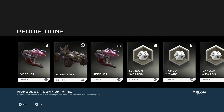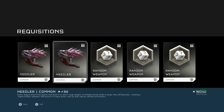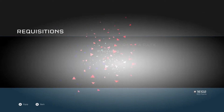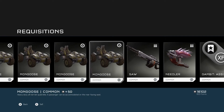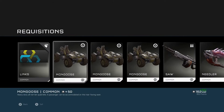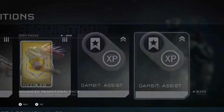Needler, Mongoose, Random Weapons. We'll get rid of the Mongoose — we had one in the last pack. Same with the Needler. Spurton Pack 4 — Linked, Common. Oh look at all these Mongooses. At least we've got a Saw; I like the Saw. We're going to sell most of these Mongooses because I do not use them — they're pretty useless and I've already got a load of them. We'll keep those.